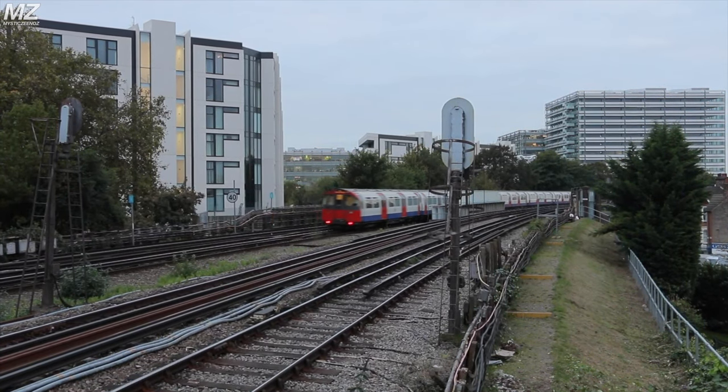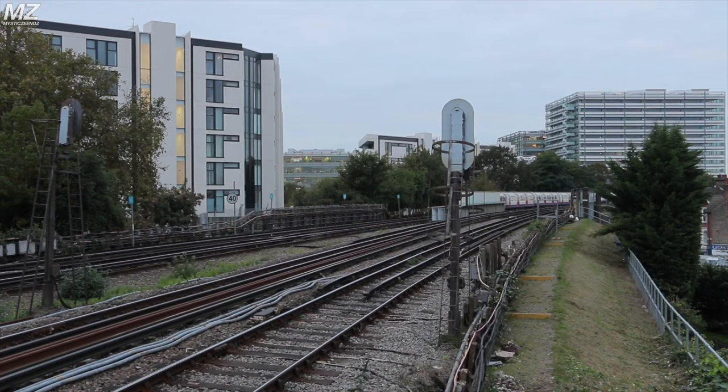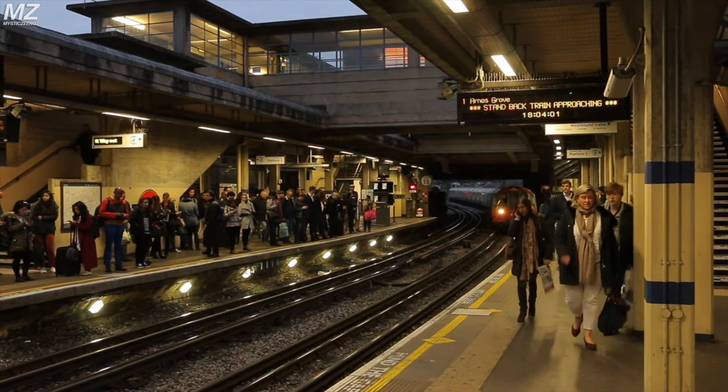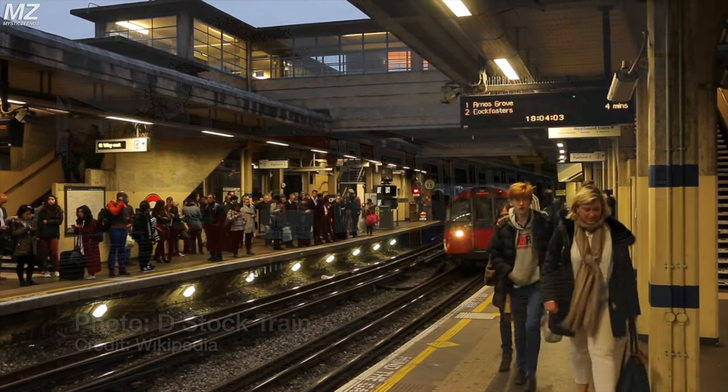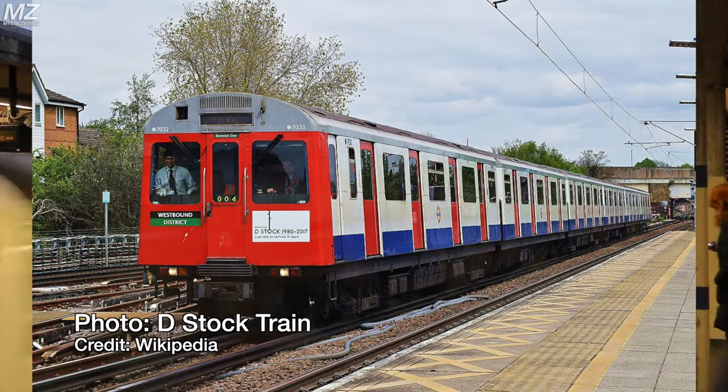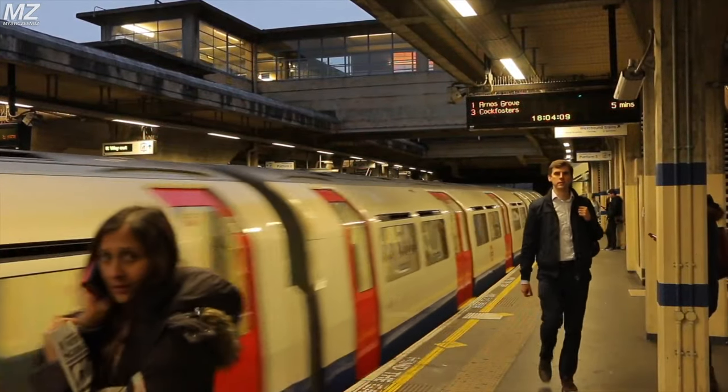The D stock, designated the D78 stock, was constructed between 1978 and 1981. It was originally constructed to replace the O, P, and R stock on the District Line. The D stock entered service in 1980 and ran until its retirement in 2017.